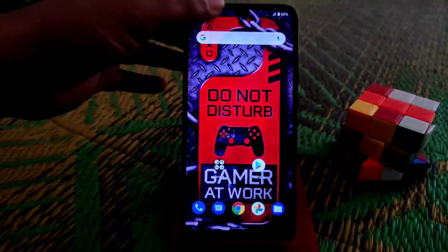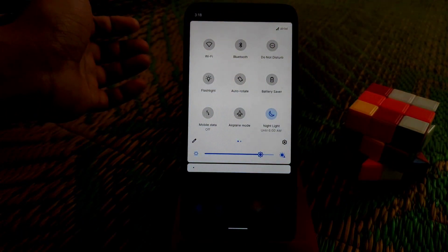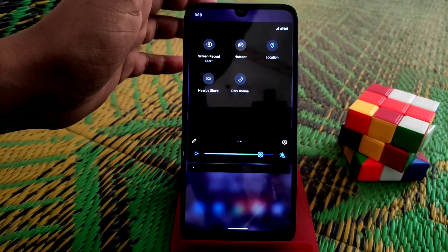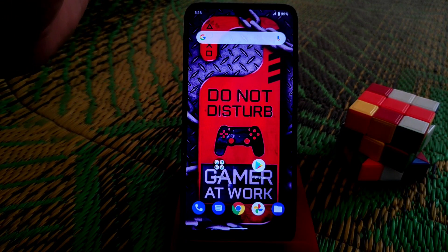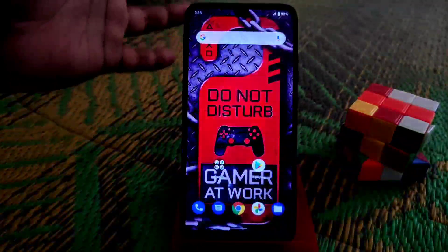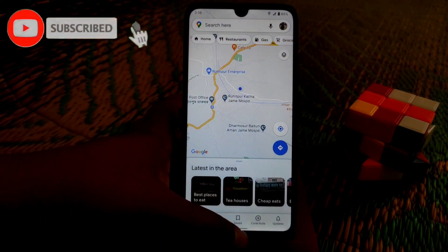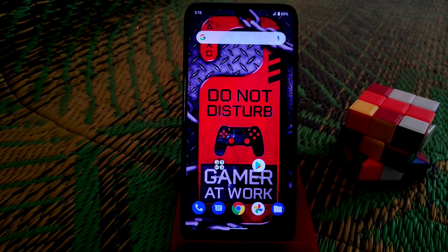Night Light is working pretty much fine, Dark Mode is also working fine, and Location works well too. This is a GMS build, so you don't need to install Google Play Store separately — it's built in. Google Maps is also working and showing the exact location correctly.